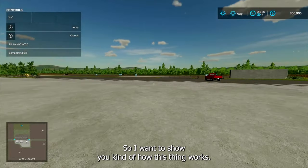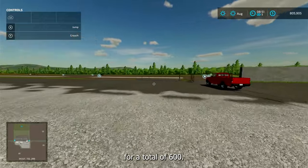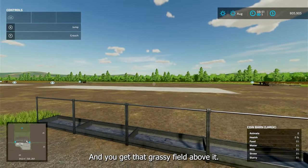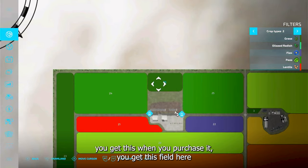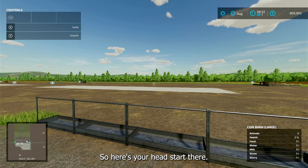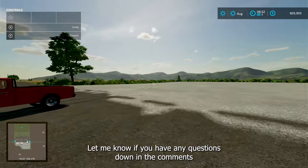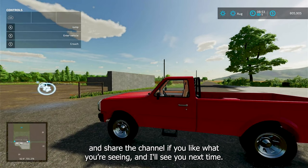That's all I wanted to show you — how this thing works. It holds 200, 200, and 200 cows for a total of 600 cows. It's a great deal and you also get that grassy field above it. When you purchase it, this field comes with grass already planted, which gives you a head start. Give us a thumbs up, don't forget to subscribe, let me know if you have questions in the comments, and share the channel if you like what you see.